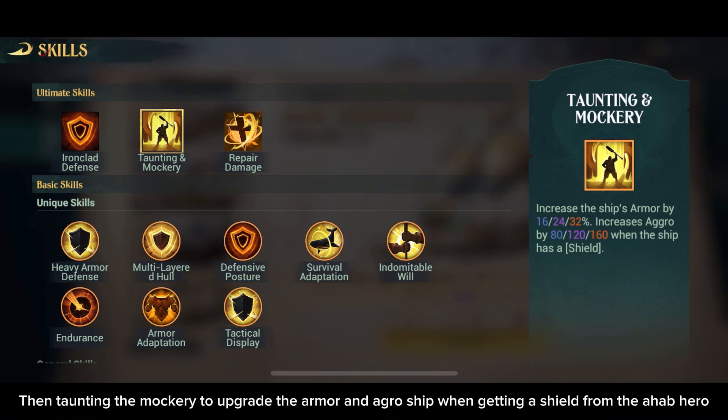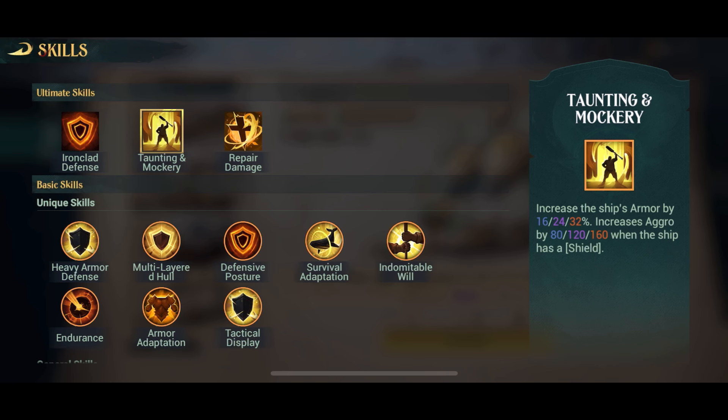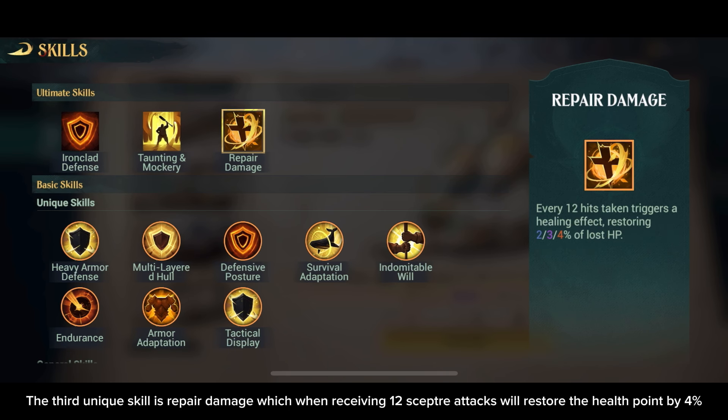Then there is Taunting the Mockery, which upgrades the armor and aggro of the ship when getting a shield from the Ahab hero. The third unique skill is Repair Damage, which when receiving 12 Scepter attacks will restore the health point by 4%.